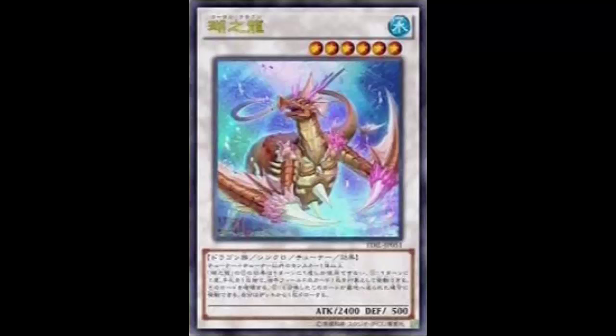The effect reads: once per turn — I thought it would be just like Brionac — once per turn you can discard one card. But what do you do then? Target one card your opponent controls and destroy it. So Brionac discards one card and bounces something; this is once per turn, and instead of bouncing it back, you get to pop it. Discard one card, target a card your opponent controls, and pop it.